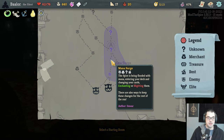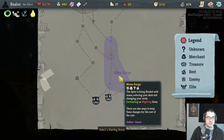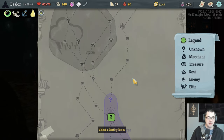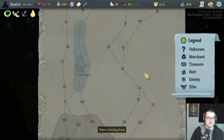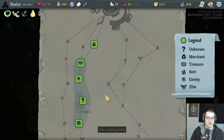Mana Surge — the Spire is being flooded with mana, entering your deck and changing your cards, enchanting or blighting them. There are also ways to keep these changes for the rest of the run. This affects basically every type of node, and we definitely go through this. It affects the shop too, so we get a mana surge shop. Then we can go to the storm — make sure to keep your hand out of the rain. Frostlands: a frosty crew can be found chilling in the frostlands within the Spire. If you can overcome their challenges, they may have powerful rewards for you.